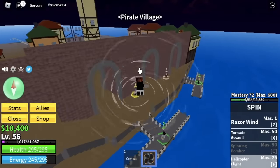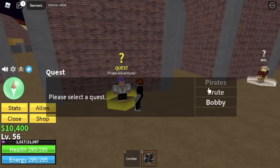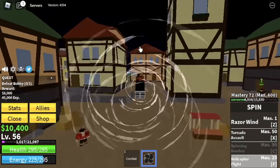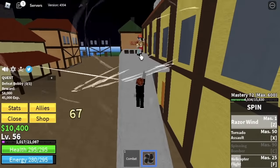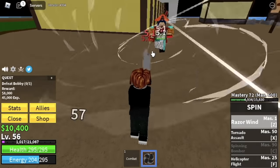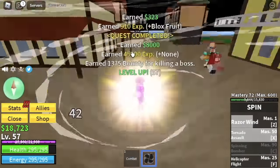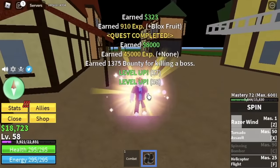Next area is the Pirate Village. We're gonna start defeating Bobby, the mini boss in this island. He's located here. Let's use your Z skill as your main damage. You can only maximize the damage of the Tornado Assault when your enemy is in a closed area or something is above him.